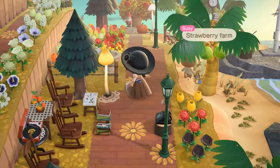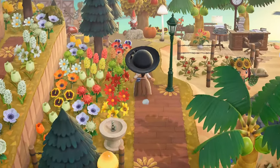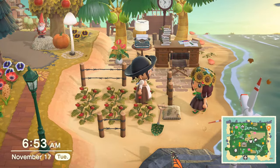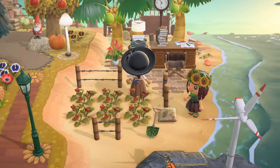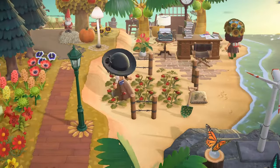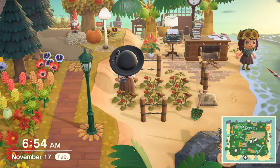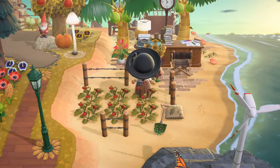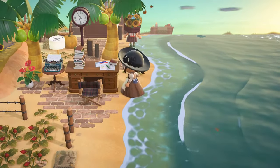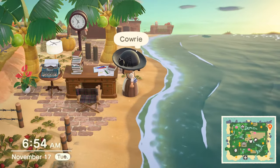This is the strawberry farm — literally so cute, I love strawberry farms. I need to do this. It looks amazing, like real strawberries. That's definitely one of my favorite parts of this island — it just looks so cute. I love this desk too — super nice.